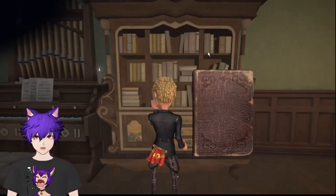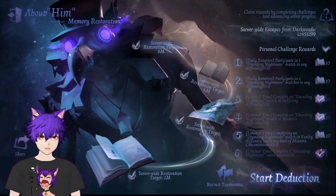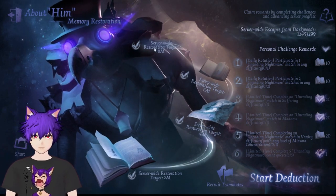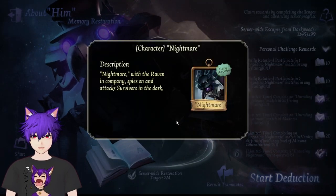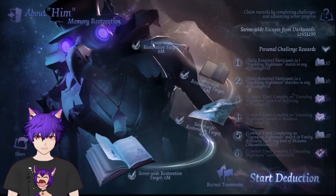So let's first start with where can we get him. You can get him for free by going to the memory restoration event — it's the nightmare mode. You just click on the server wire restoration and you instantly get the free character in early access. So you don't have to pay for it, it's a free character.